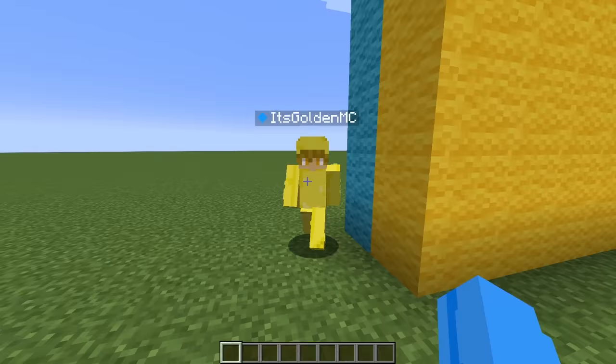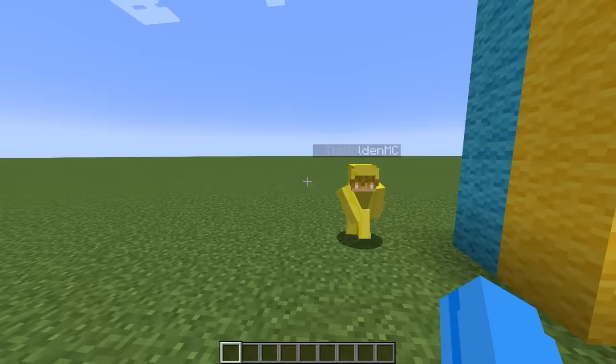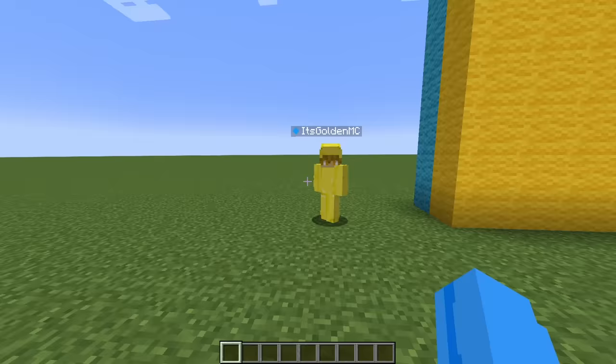Wait, Gold, where are you? Oh, there you are. Hi, Gold. Hey, Llama. Today we're going to be doing a volcano build battle competition. Volcanoes are so cool, but they're also like super scary. I know, and that's why we're going to be building them today.